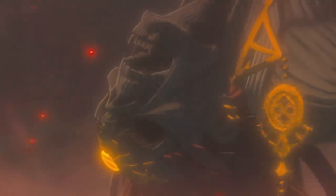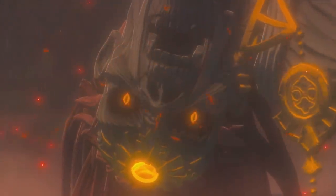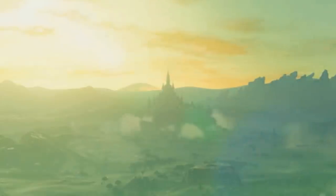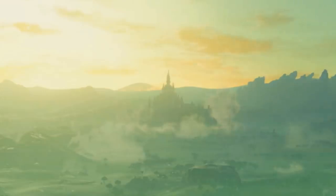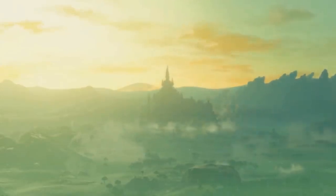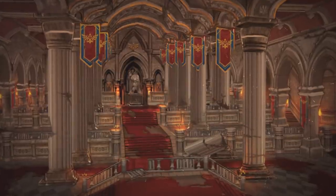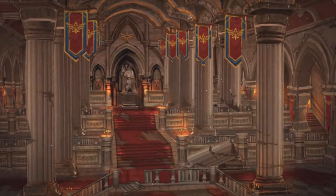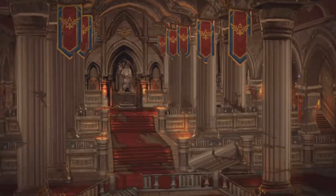We know that in the sequel, Ganondorf's awakening in the caves below Hyrule caused the castle to begin rising from the ground, similar to the Shrines or the Sheikah Towers. If the castle rises from the ground, could it unearth areas of the citadel which were previously buried or sealed off? Could areas like the Great Hall, originally designed for Breath of the Wild, appear in the sequel?